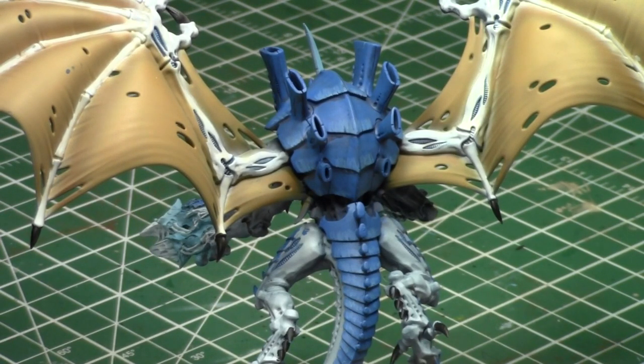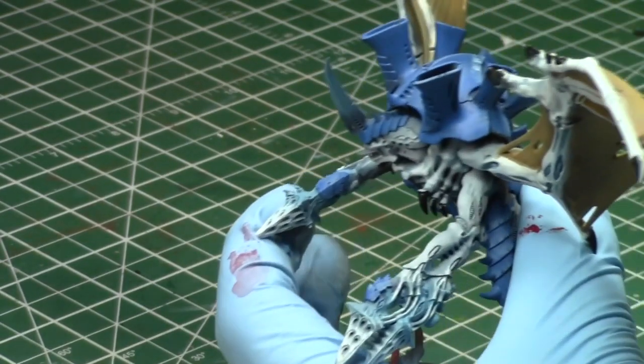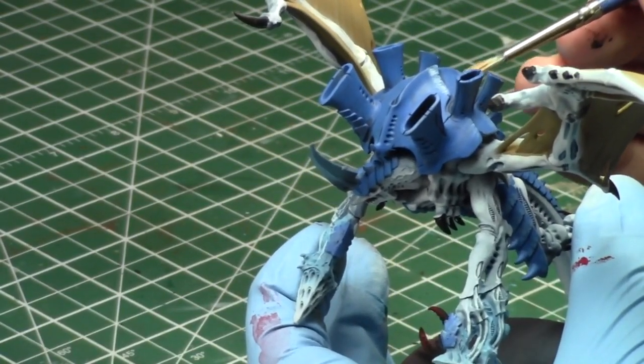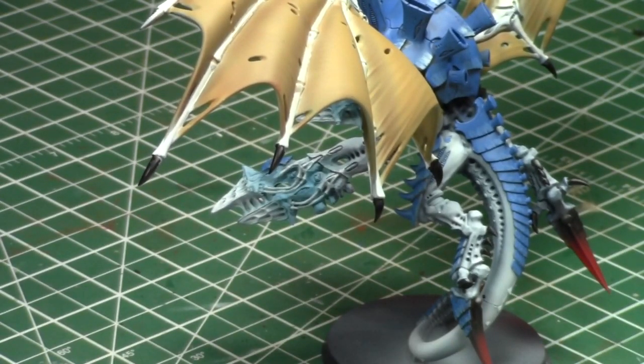This new model is going to be fun for battle reports. He has Strength D weapons in close combat only, but his shooting attacks are also pretty strong — I think it's Strength 7, AP 2, Heavy 6 or Assault 6. The Castigator is awesome too, but this new guy is exciting. I want a small army of them — the Castigator plus this new model is already half the army, as I only have four models totaling around 1,600 points.